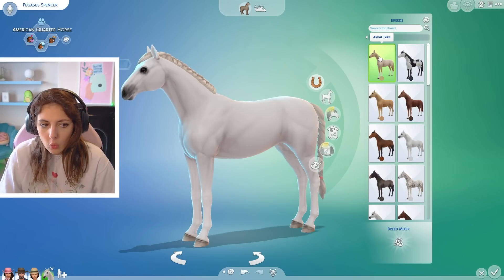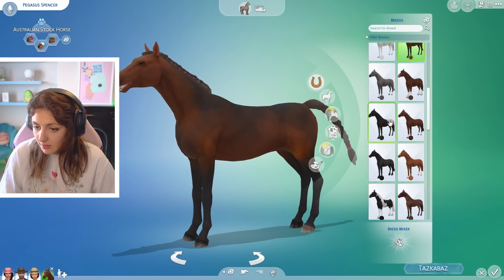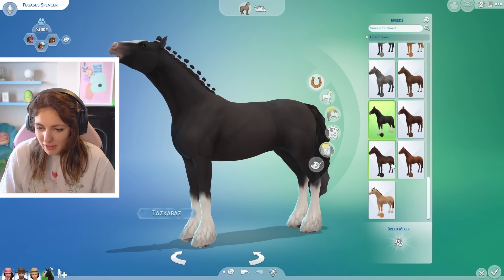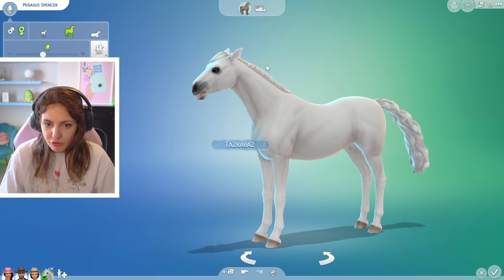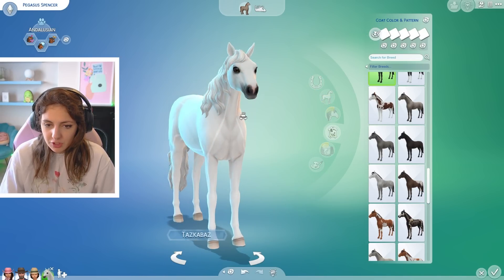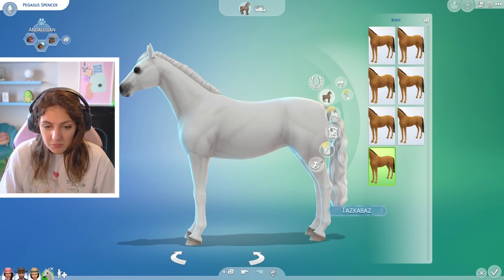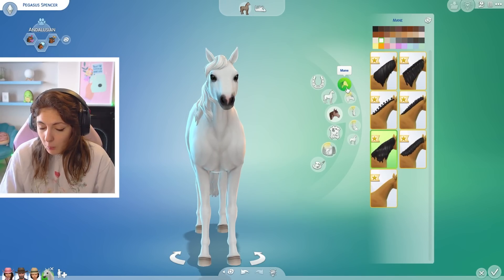There are all kinds of real and made-up horse breeds to choose from — the designs are incredibly impressive. One even looks like it's wearing fluffy socks. Since Pegasus should be white, I'll go with the Andalusian horse. You can completely change their body type using sliders to make them more muscular or stocky. You can also customize their mane in many styles — long, swept, or even a top knot — and change their coat thickness.